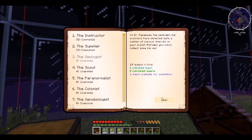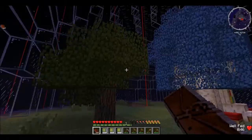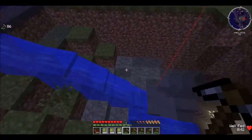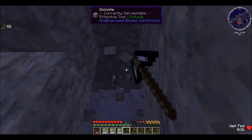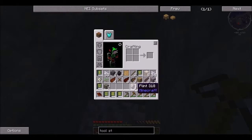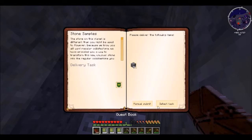So I need four cobblestone. Let's go down and get four cobblestone and see how that works out. But this is not like normal stone — what do I find normal stone at? I have no idea, this is just getting more and more confusing as we go. Maybe that can count as cobblestone? No.